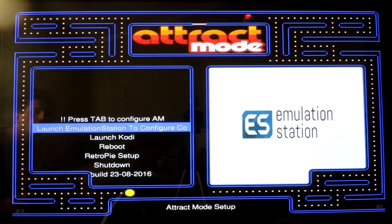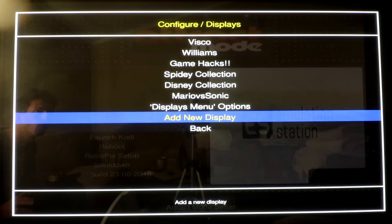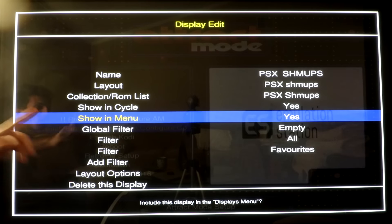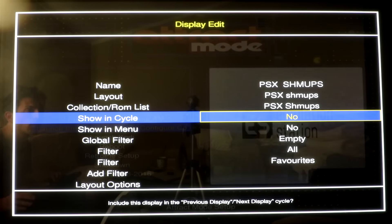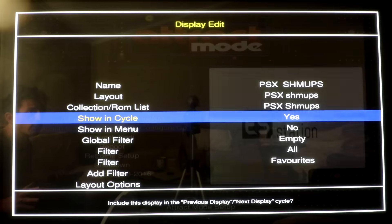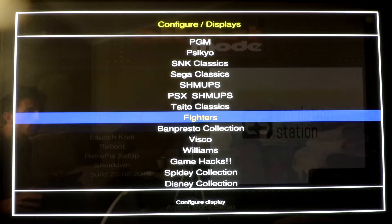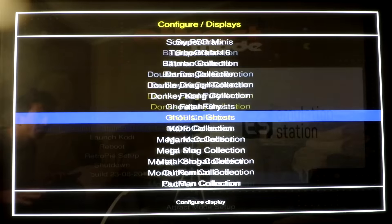A couple of other updates: I did get the Famicom Disk System to work and I'll be uploading a video either later today or tomorrow on how to fix that. If you want to clean up the attract mode menu, go into the configuration, press Tab, go into displays, and for the PSX shoot-em-ups — there are either no ROMs in it or it doesn't work — go into that display and set Show in Menu to No and Cycle to No. At this point we have almost every emulator working; the only one I know of that doesn't work is MSX2, and I'm thinking there are a couple of emulators not installed in the RetroPie settings — try installing those and messing with resolution and frequencies.